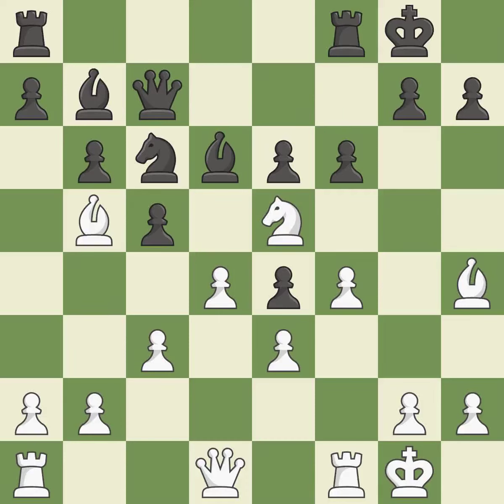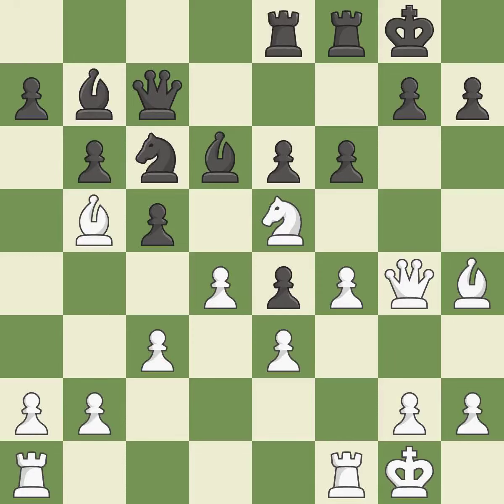That's an unfortunate error — a mistake. The rooks are linked by this, making it easier for them to work together. A pawn that was being attacked and had no defenses is now protected. This moves the knight to safety.